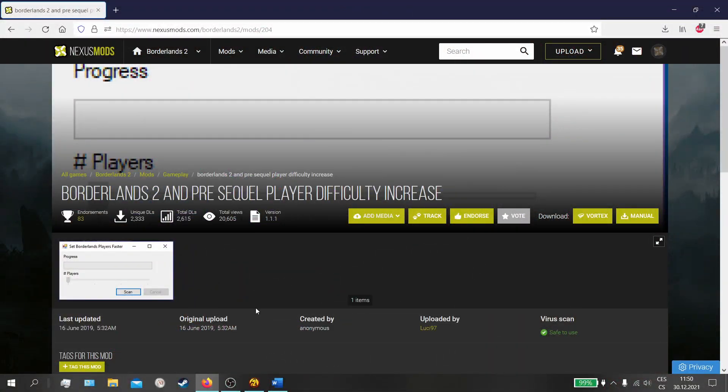First, we need to download the mod itself. I'll be using NexusMods because it's safe and I like it. We could download it through Vortex if you have the launcher, but not this one — we need to download it manually because through the launcher it doesn't work.